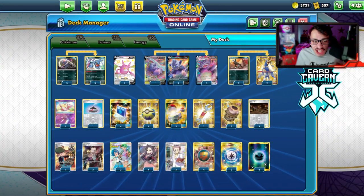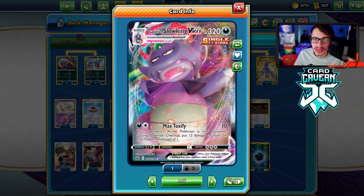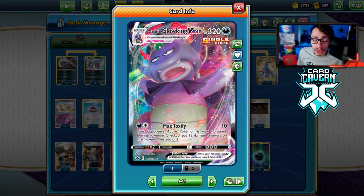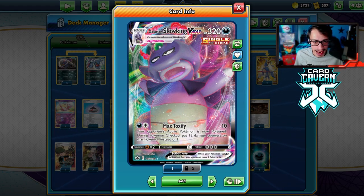Welcome back to a brand new PTCGO Chilling Rain video. Today we're taking a look at another new VMAX — the brand new Single Strike Galarian Slowking VMAX. This card is really cool and is arguably the best poison attacker we have in the game right now.